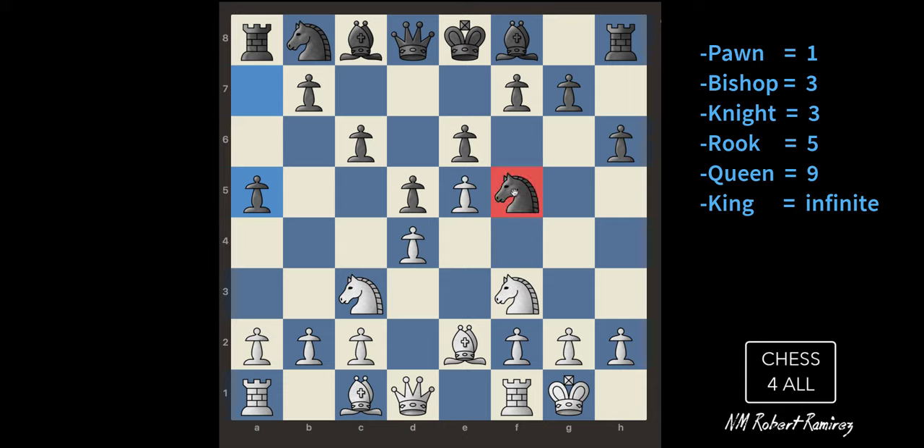Notice how my opponent has only used one of his good pieces — everything else has been pawns. That's going to allow me to deploy all of my pieces and get to his king faster. He hasn't even castled, so it will be easier for me to get to his king in the center. I'm going to put my bishop right here.